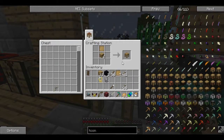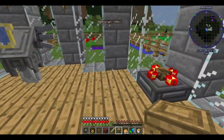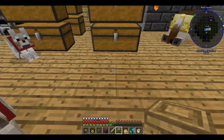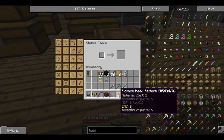We only need one of these. Let's see if this stencil table will serve us well for anything. So we have a stencil — and yep, there we go. Pickaxe head.